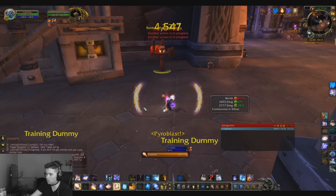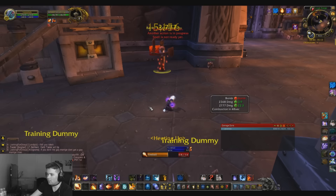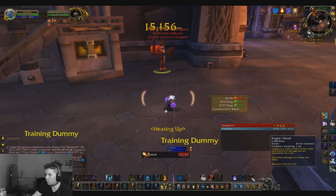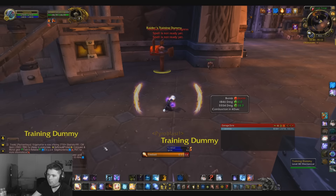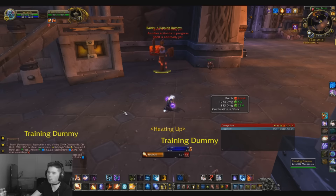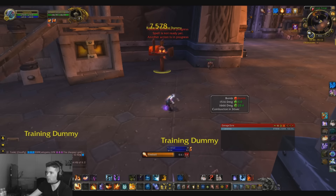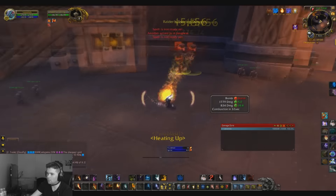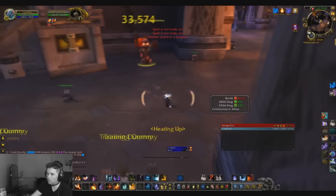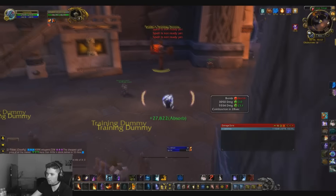For AOE you also have Dragon's Breath and Flame Strike — keep those in mind as your main AOE abilities. Other than that, that's pretty much it. Fire is pretty simple: you just spam Fireball and Pyroblast day and night, that's all you've got to do.